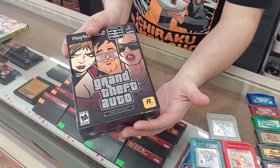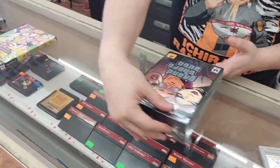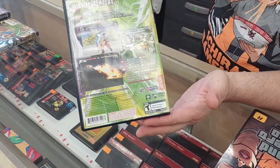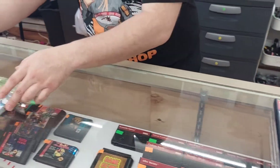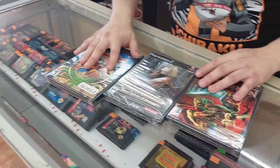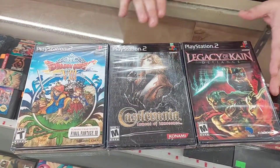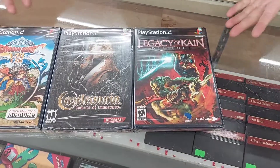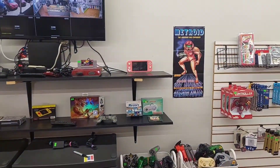We got a sealed Grand Theft Auto: The Trilogy. One of my all-time favorites, DBZ Budokai Tenkaichi 3 — that one might sell fast. And then we got three sealed PS2 games: Dragon Quest 7 Journey of the Cursed King, Castlevania Lament of Innocence, and Legacy of Kain Defiance. Some good stuff, plus a Switch Lite in coral.